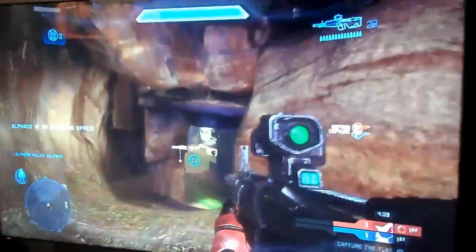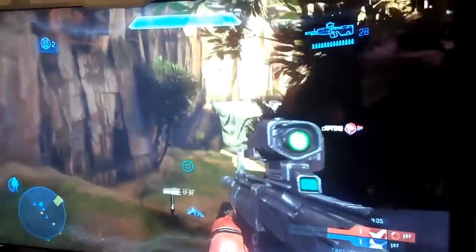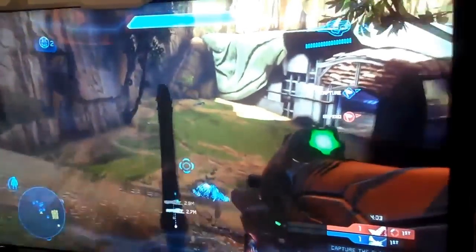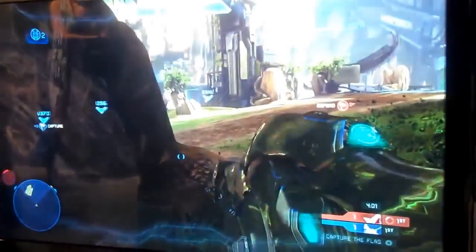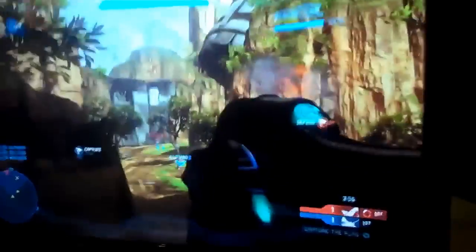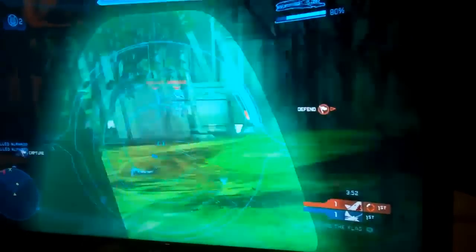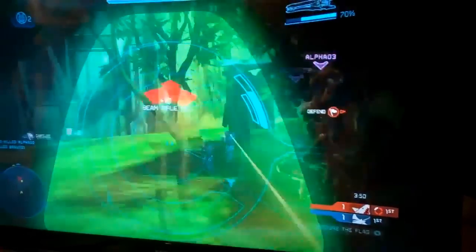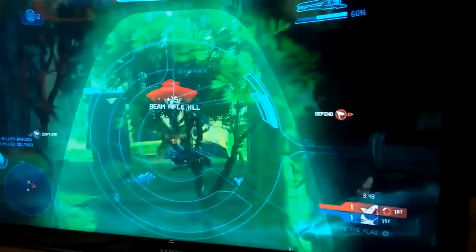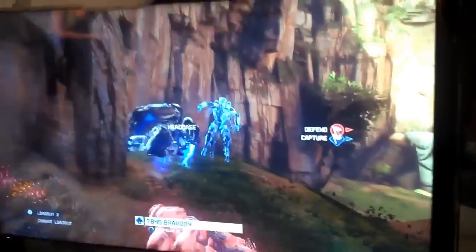Whoa — oh, is that? Yes it is. That is the Beam Rifle. That's right people, the Beam Rifle is returning in Halo 4 — the Covenant Sniper Rifle that we all love. The design of it has changed significantly, but it still seems to function very similarly to the classic Beam Rifle. And he picks up a triple kill with it — that's just nasty.